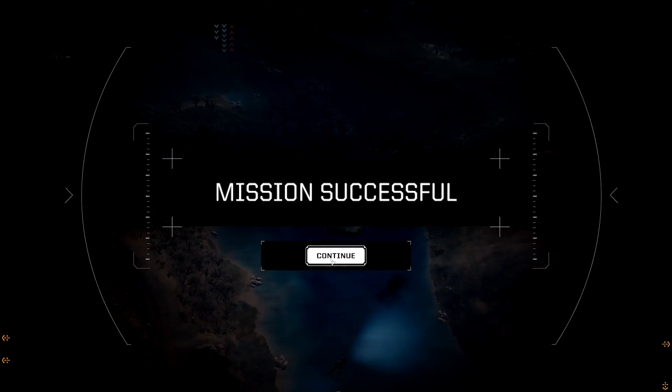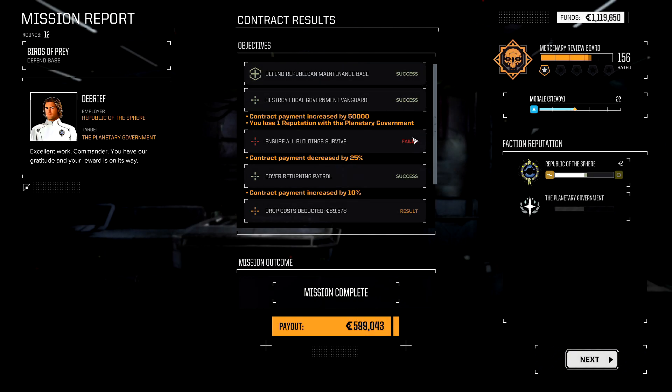Mission successful. This is the post-mission briefing. It reminds you who you were working for, who you were attacking, and what kind of mission it was. None of that really matters. Over here you get the same information but more meaningful, because it shows we got exactly two reputation with Republic of the Sphere, and Planetary Government doesn't have reputation because it's kind of a filler faction.